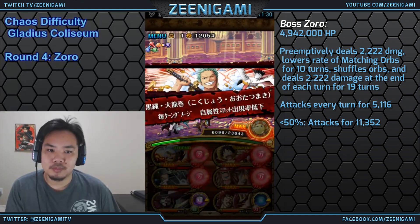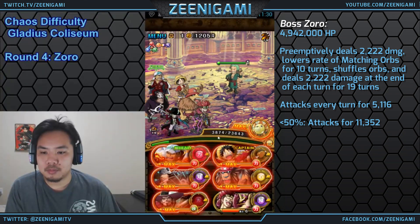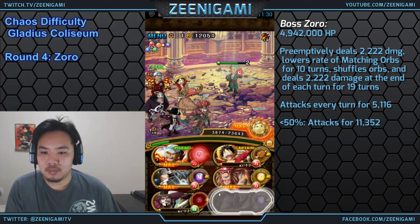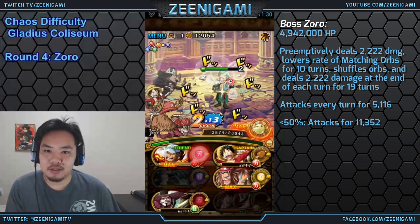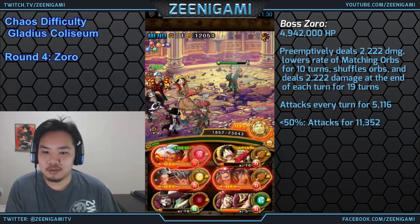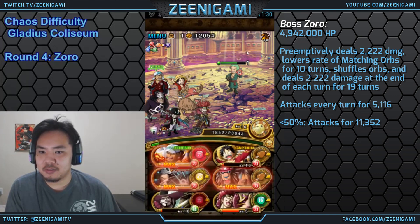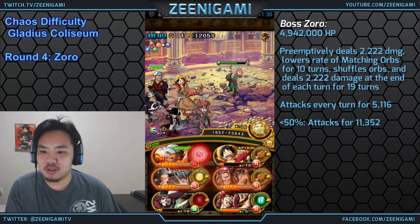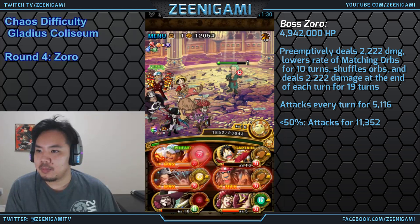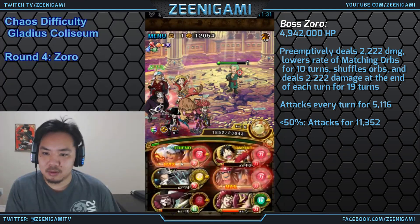Round four is going to be versus Zoro. He has 4.9 million hit points. He'll preemptively deal 2,222 damage and deal another 2,222 damage at the end of every single turn, so we're going to want to kill him very quickly. He will lower your chance of matching orbs for 10 turns and shuffle all your orbs as well. I'm going to be using the 1,072 special here to reduce damage taken — you could also use it to take a hit and then kill him later. You want a lot of matching orbs with this team, and Kuma helps get some matching orbs.